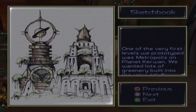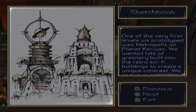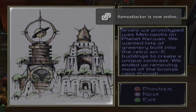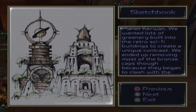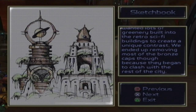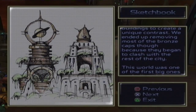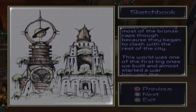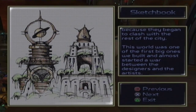One of the very first levels we prototyped was Metropolis on planet Kerwin. We wanted lots of greenery built into the retro sci-fi buildings to create a unique contrast. We ended up removing most of the bronze caps, though, because they began to clash with the rest of the city. This world was one of the first big ones we built, and almost started a war between the designers and the artists.